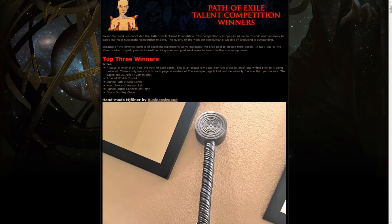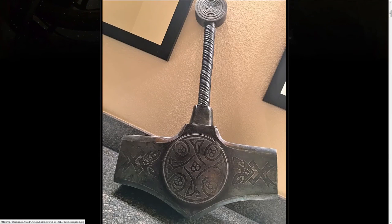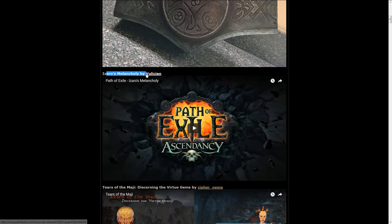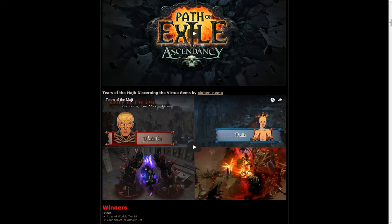Then we got the winners for the talent competition, and there's a lot of winners. The top 3 winners: the first one made a handmade Mjolnir — pretty damn good, looking very heavy. There was some music, and a very interesting video kind of going through the lore of virtue gems using some of the art. I think it feels like it's taken from the comic and then animated, so it's pretty damn well done.